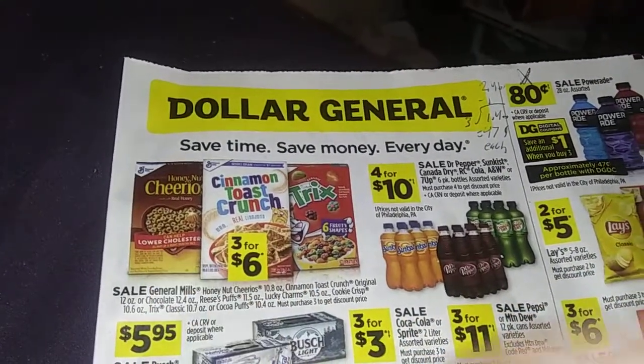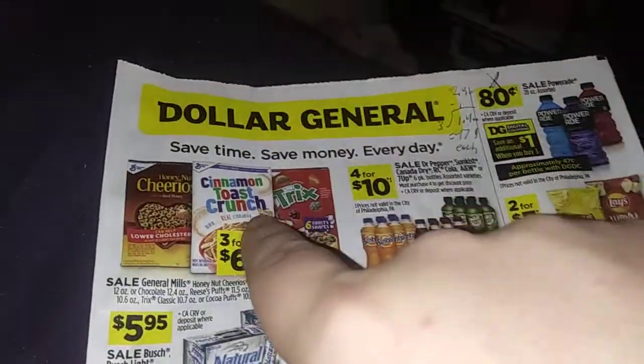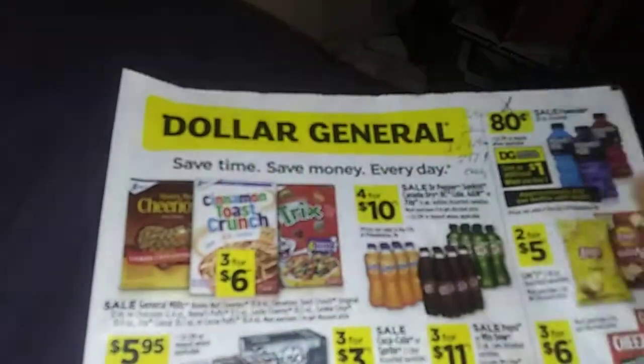Three for six dollars. Don't forget, you get a dollar off two from the digital coupons. And then Saving Star is going to give you a dollar back on two. So it's three for four dollars, or a dollar thirty-three each. Not bad.